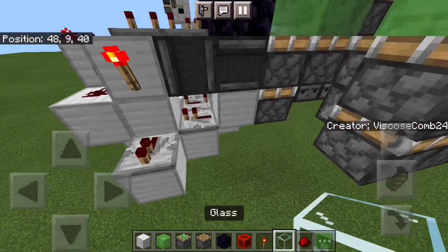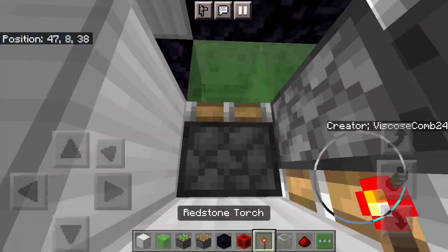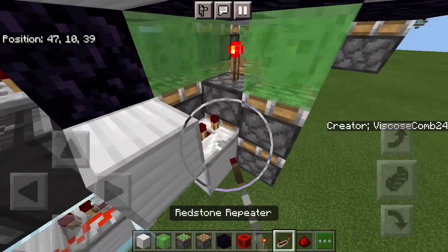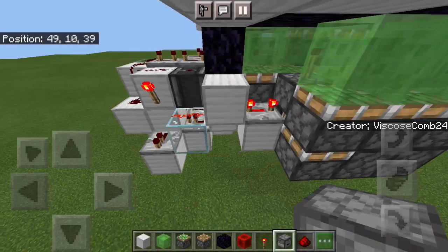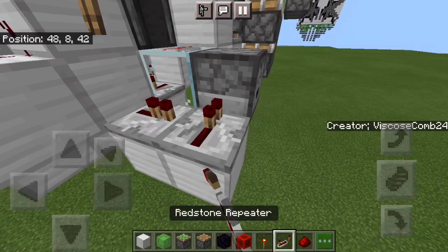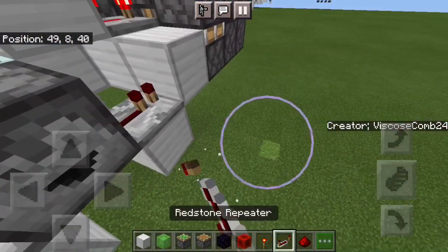Torch, glass, block up and down, then a piston facing down right there, with a torch, dust, and then a four tick repeater. Put a dispenser or a dropper, and then a one tick repeater running into it. Block up and down, one tick repeater.